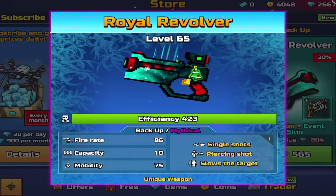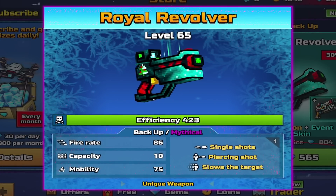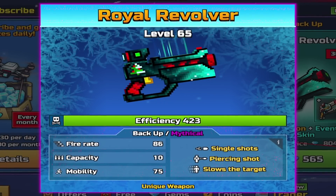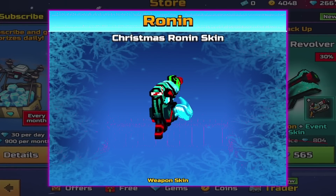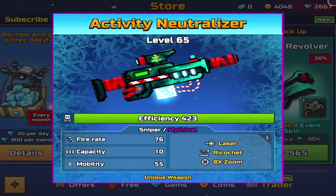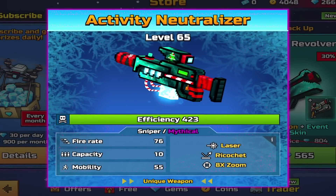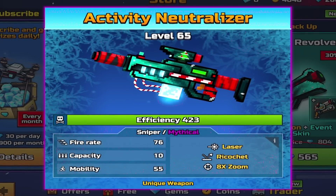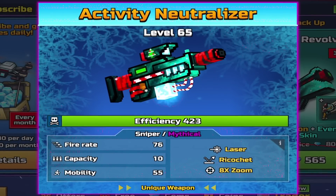First weapon available is the Royal Revolver Backup — Mythical, Single Shots, Piercing Shots, Slows the Target, Fire 86, Capacity 10, Mobility 75. The Ronin is back in action with the Christmas Ronin skin. The sniper is the Activity Neutralizer Sniper — Mythical, Laser, Ricochet, 8x Zoom, Fire 876, Capacity 10, Mobility 55.